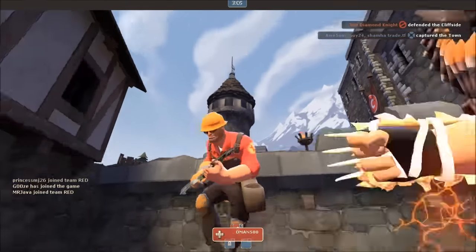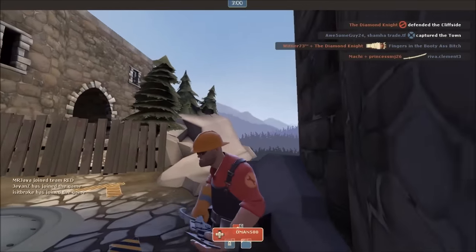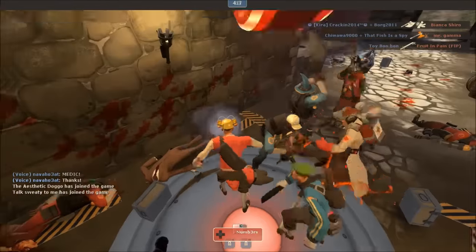Here's some weapon tips. Tip number one: don't, and I repeat, don't use any bleed weapons. Bleed weapons like the Tribalman's Shiv, the Boston Basher, the Wrap Assassin, and the Southern Hospitality are like garbage.